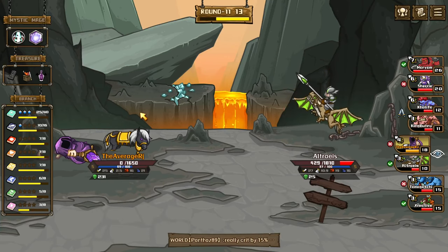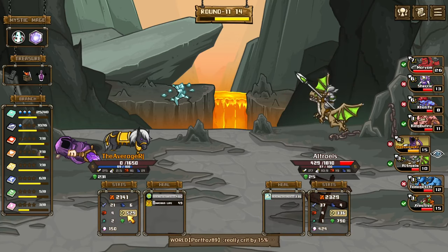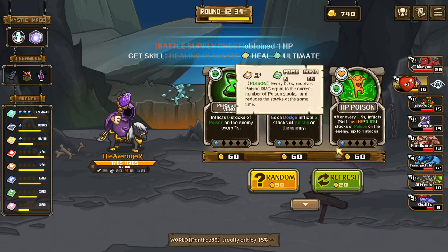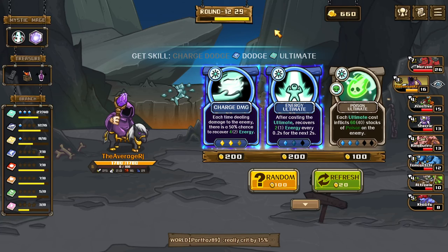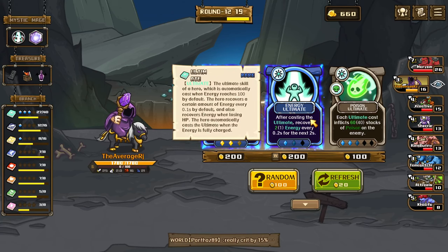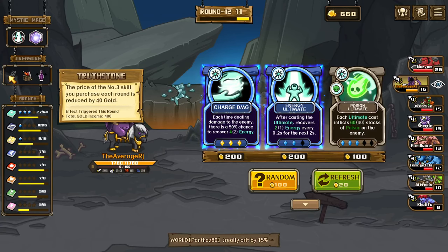We need to deal more damage, we need to deal more damage or attack faster or something. We only healed 500 from healing. Okay, we're gonna attack faster — each ultimate cast recovers more HP, which is good. I don't want any of those. Charge dodge, perfect. After casting ultimate recover 2 energy every 0.2 seconds, or each time dealing damage there's a 50% chance — or a guaranteed double. We can do the guaranteed 2 energy so we can do this one.